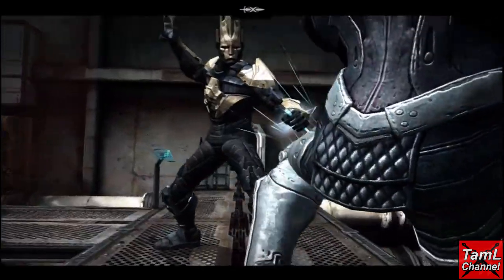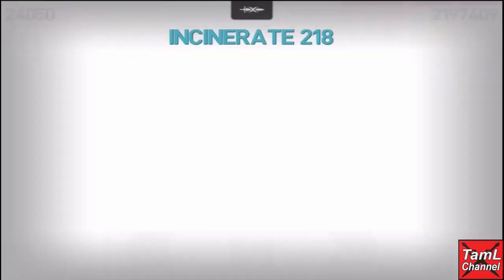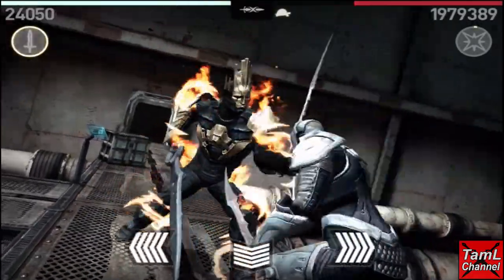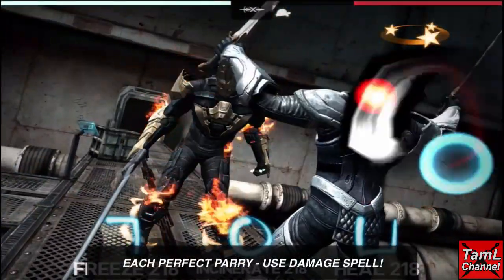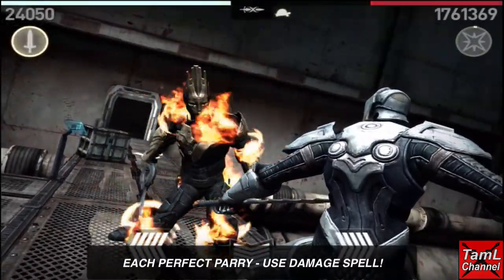The higher your ring level and the higher your rare gem, the higher the damage you'll inflict with incinerate. After you've used the freeze spell, for each perfect parry you get, your magic meter will have charged and you can use the damage spell.